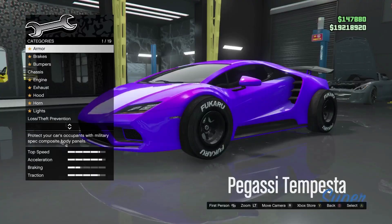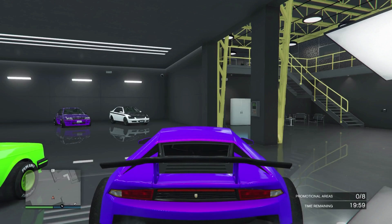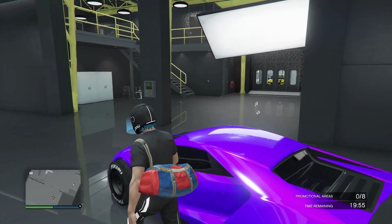On this menu, just wait until you get kicked off. Once kicked off the menu, hop outside of the vehicle and you should see a 20-minute timer in the bottom right.